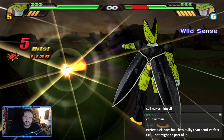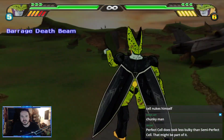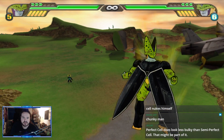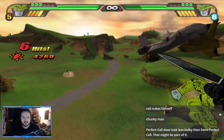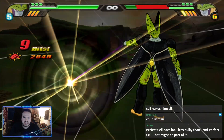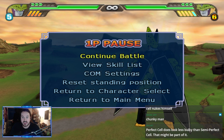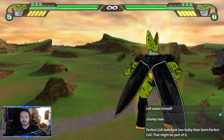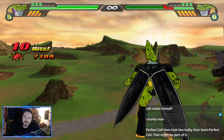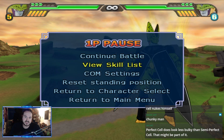Barrage Death Beam is also a great whiff punisher because of how lightning fast it is. It recovers so quickly you're realistically never going to get punished for it — the only way is if there's already a beam active or you're close enough to sidestep out of the way. Frieza also has this move, which is one of the reasons Final Form Frieza is kind of slept on. I could spend forever talking about that move, but moving on — the ultimate is Perfect Barrier.